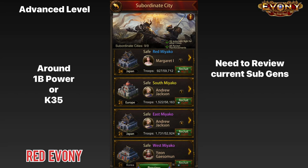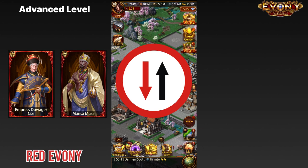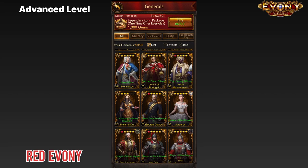You also need to start reviewing your sub-generals because this is the stage where you need to start pushing your debuffs higher. Replace any sub-generals that are not giving you a good amount of debuffs and switch them out for better ones. In my case, at this point I started switching out some generals — I switched out my 6Cs, switched out my Mansa Musas, and got myself some more Andrew Jacksons and other generals. If we go to my general list, I still have some of those generals in there — let's scroll down and take a look.